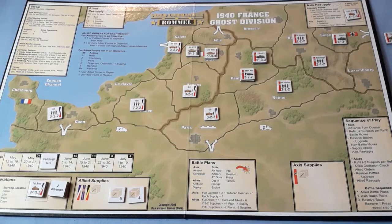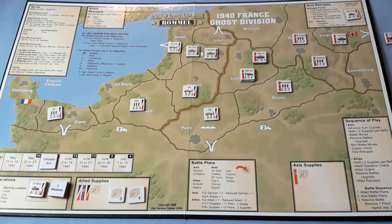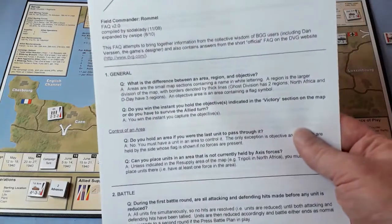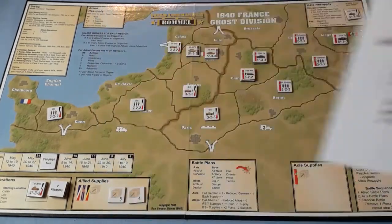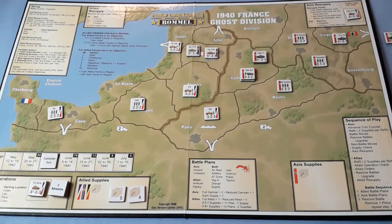It was also pointed out that I'm not quite playing the orders correctly. This is how I interpreted the rules, but they're not 100% clear evidently. So he directed me to BGG and on there is a Field Commander Rommel FAQ, which clears up any little discrepancies that you might have when playing this game. I'll leave a link to that in the description. Right, fully armed now — hopefully there won't be any daft mistakes.